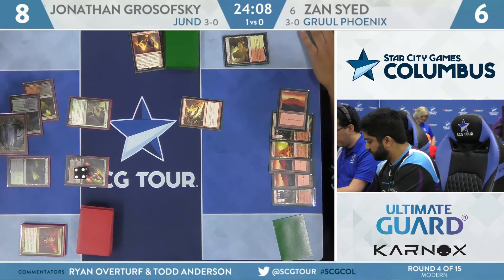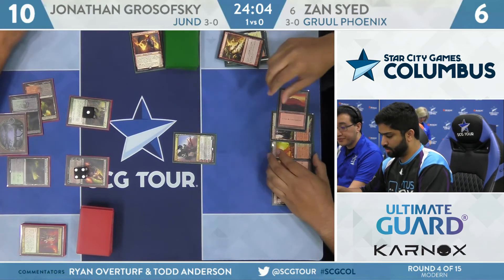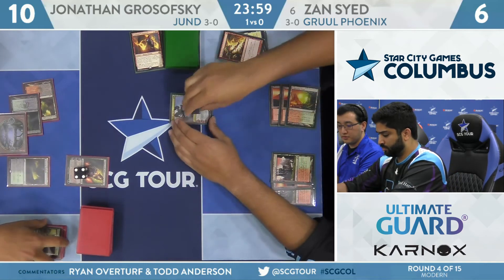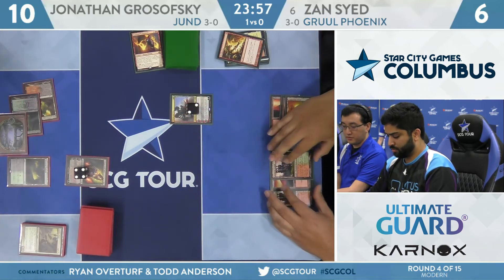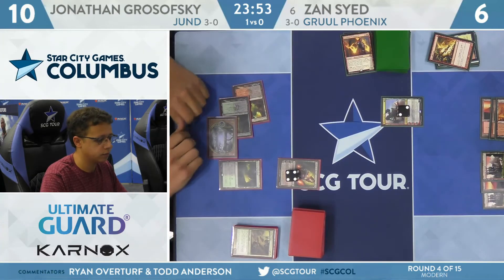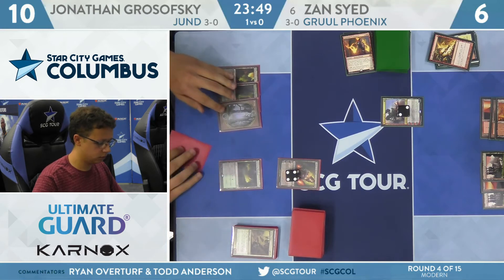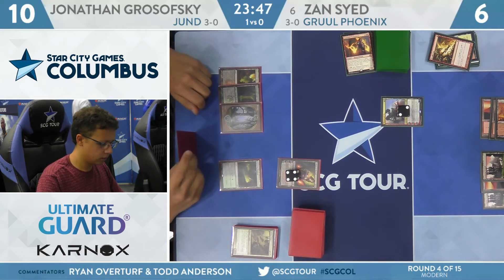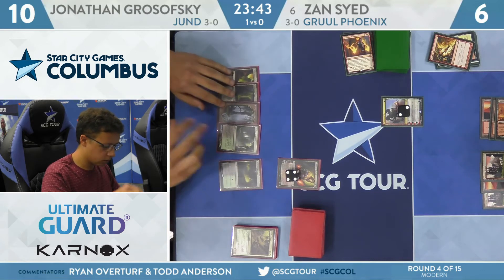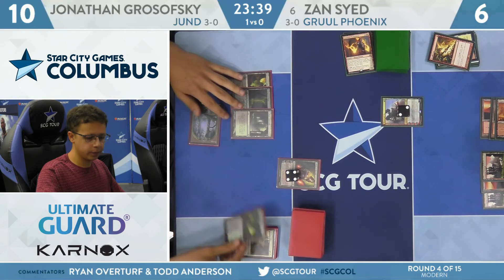Flameslash takes care of Kitchen Finks — it'll persist, Grosofsky up to ten. Wrenn and Six can finish it off. That's a great turn from Zan. He's effectively cleared the board from both sides. Grosofsky has Liliana of the Veil, but it doesn't quite check Wrenn and Six. Both players empty-handed. Grosofsky draws for turn — still has Nurturing Peatland if he wants another look. Plays Verdant Catacombs. He'll use the Peatland.